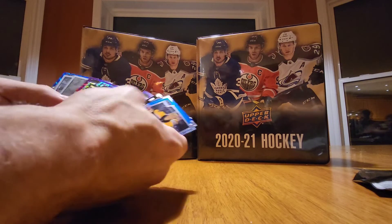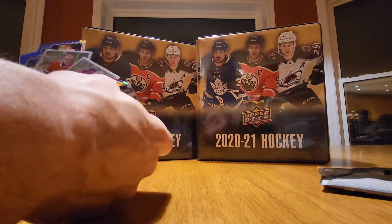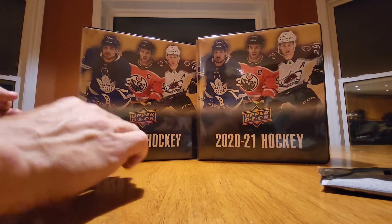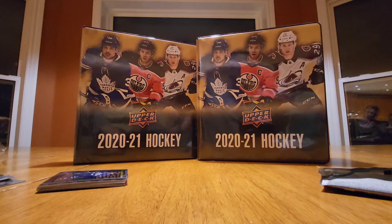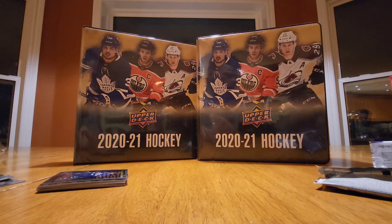So that's box number one done. We ended up getting three blue surges, a sunset, a violet pixels, a photo driven, and a couple of retros. The violet pixels being a numbered card is the highlight. Autographs are really hard to come by in these blasters — in the big box you get one guaranteed, but in this one it's probably more like one in every 20 boxes. I got these on the Black Friday sale for only $15 a box.